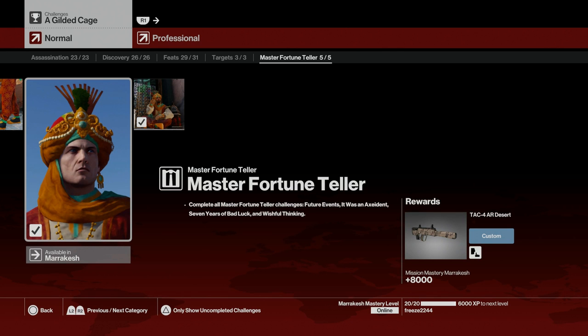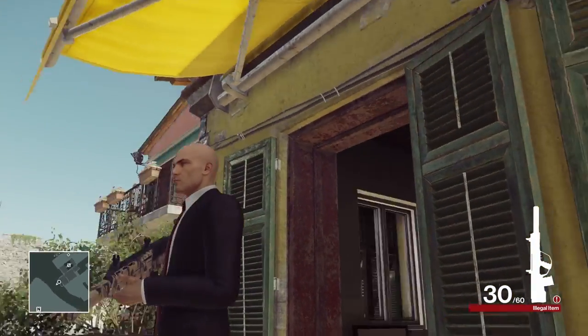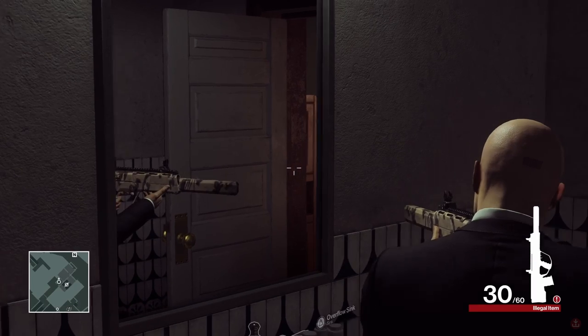The next one is the TAC4 AR Desert, which you unlock by completing the Master Fortune Teller challenge pack in Marrakesh. It's essentially the same as the TAC4 AR Stealth with a slightly different description: fully automatic, accurate and stable with excellent damage. It does look a lot better though — I like the camo pattern on this one. This is what it looks like when you aim down sight.